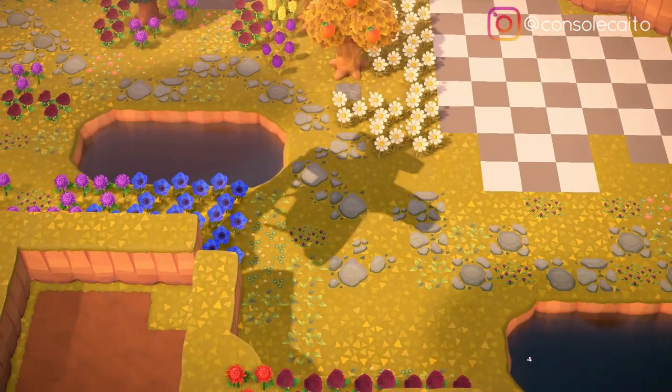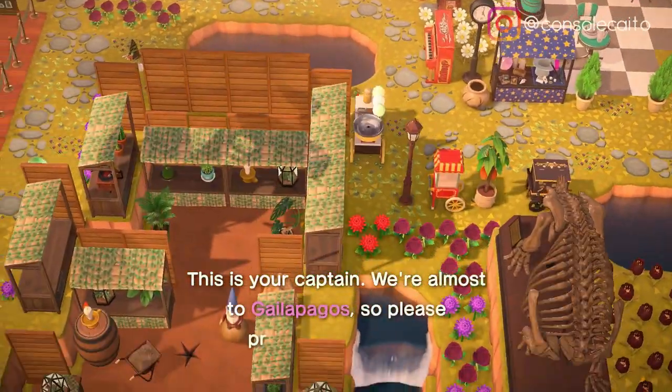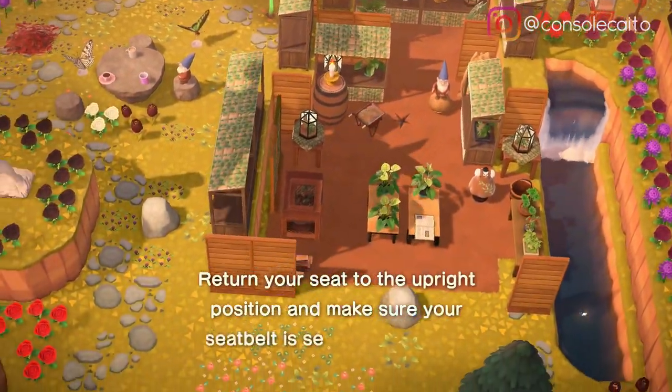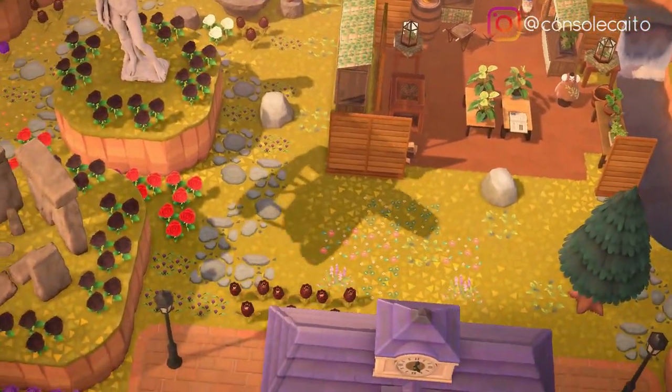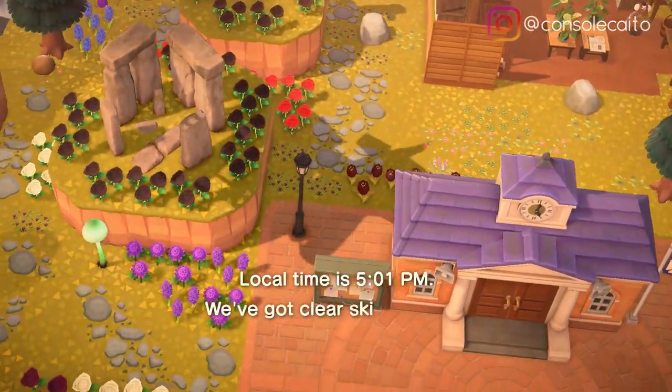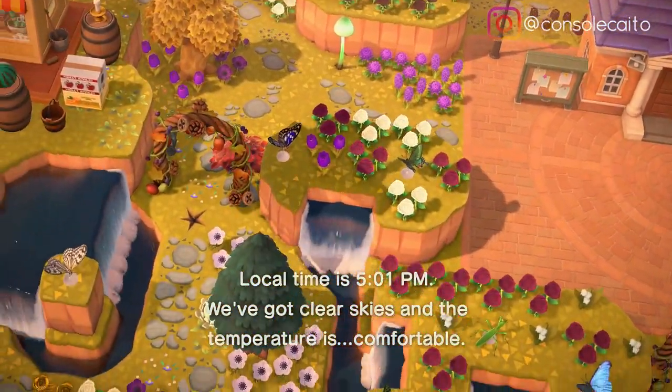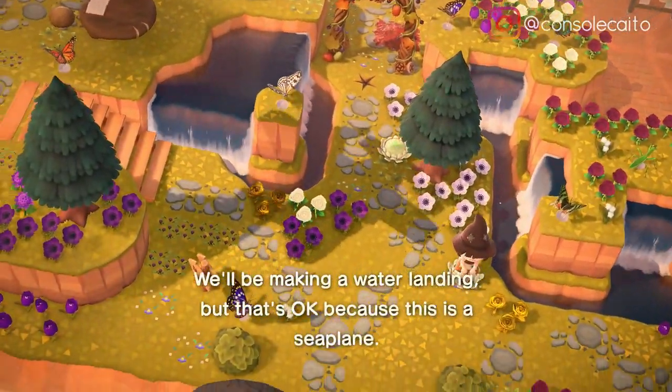Hey everyone, it's Kato, and in this video we're visiting the island of Galapagos created by Bunny. She said her general theme is an ancient civilization founded by gnomes who were there long before Tom Nook moved in. They have a fondness for human art, literature, and sculptures which can be found all over the island. It's a mix of cottagecore and fairycore with a few modern twists.